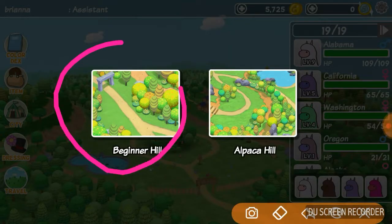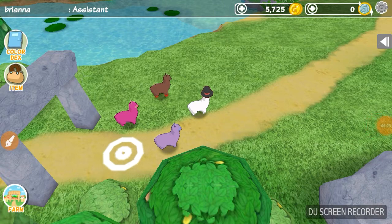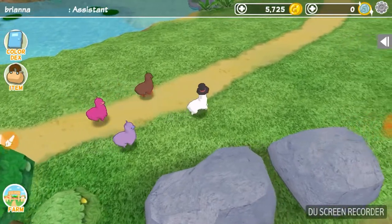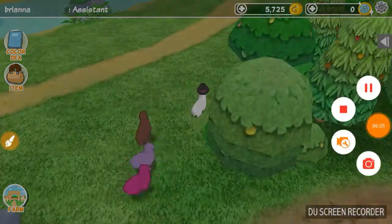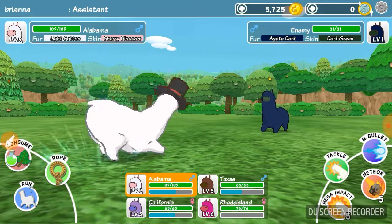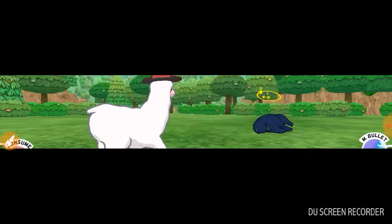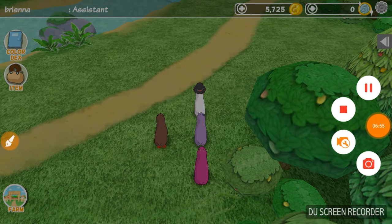Click 'beginner hill' because if you're just beginning that's the only thing you can do. This is where you go to battle — you walk around by tapping on the ground where you want to go. Once you're in a battle, click your powers and click continue. That's the end of this video — bye, please subscribe guys!